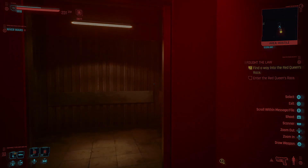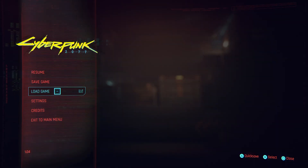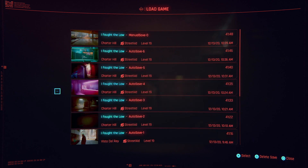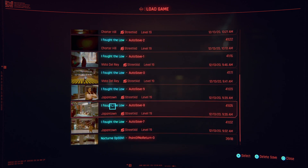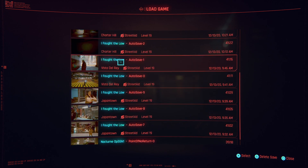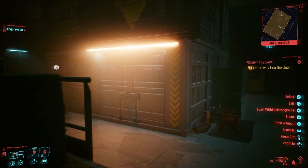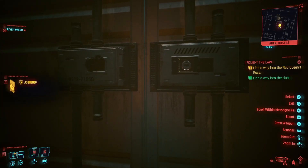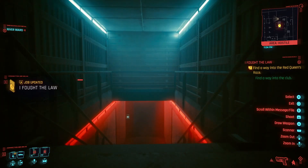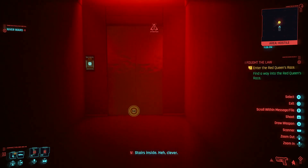As it turned out — and I didn't figure this out until I'd gone through the entire thing — the best thing to do is to load a previous save point: an autosave from the point that you get to Charter Hill. So the first reference to Charter Hill is where you should head back to for your load. Then you can head to this door, and the next time you go through you should clear it. If it doesn't clear it, you might need to do it a few times. Hopefully that will sort it out and get you into the Red Queen's Race Club.